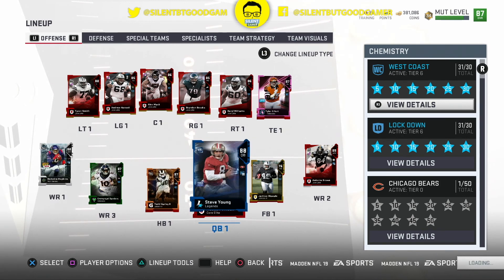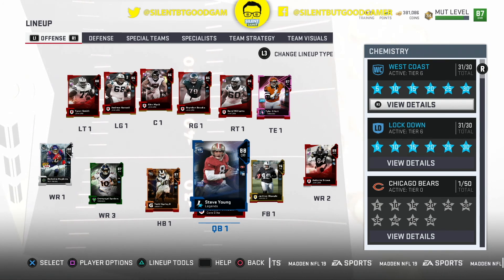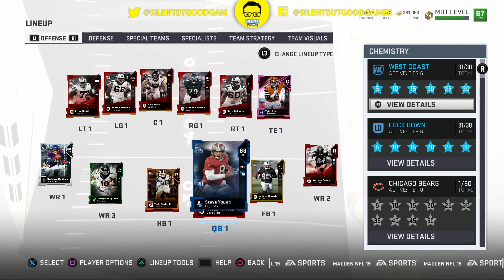For the quarterback, we have Steve Young. He's such a beast. I like him because he's a lefty — he's different, he's a left-hander. And he runs out of the pocket really well.